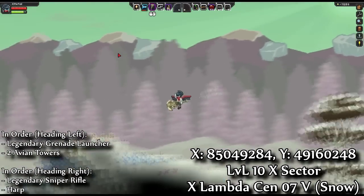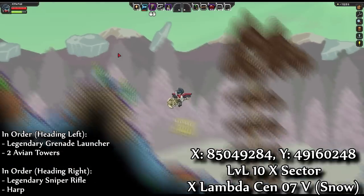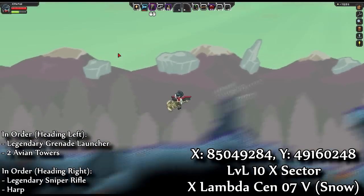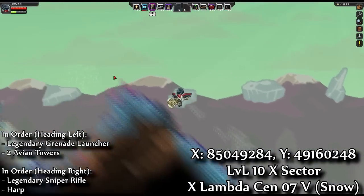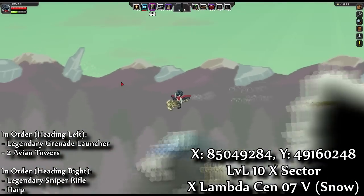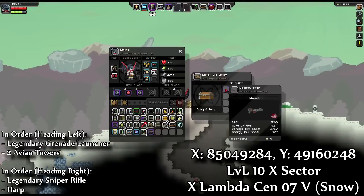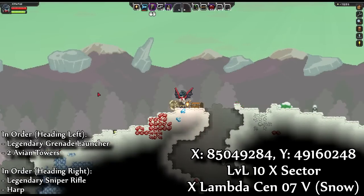Coordinates on the screen. Here is the legendary grenade launcher. The two avian towers are farther to the left — if you just keep going left, you can't miss them.